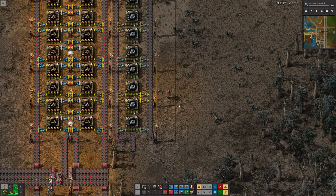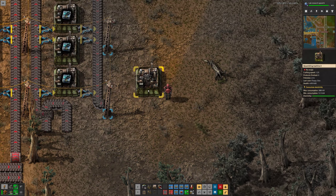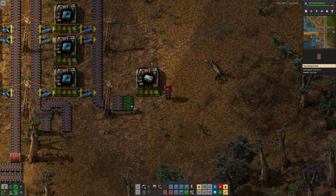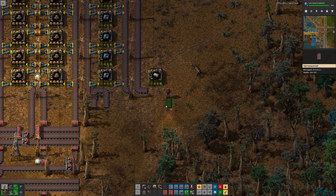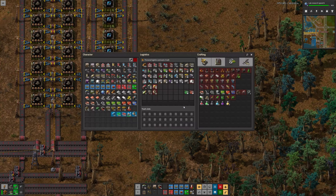Then I have to add rocket control unit factories. I need 30 of those, which is quite a lot more. Let's put down a factory for rocket control units here. I could also do something like having one belt going up — that would work. But what I think I'm going to do, and that probably will look rather strange, is I have this here and I want to make it a two-part setup.